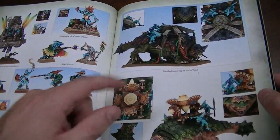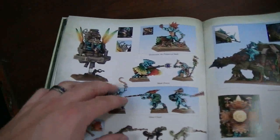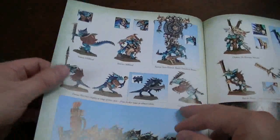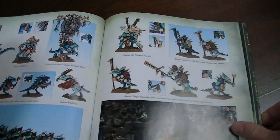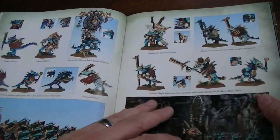The Bastiladon is not overly huge — it's about Stegadon-sized. And then, of course, they have a bunch of new heroes. The Stegadon Helm is great looking. In fact, I'll probably use the Chalk Ox as my general on foot.